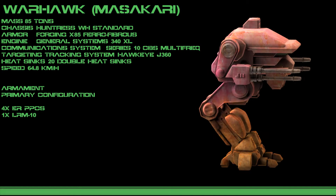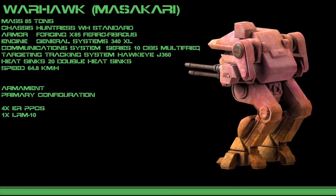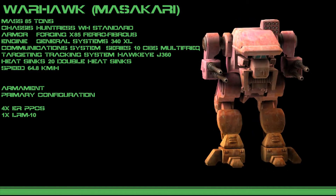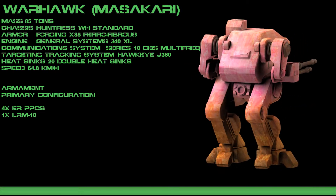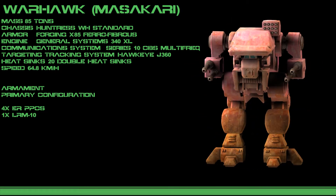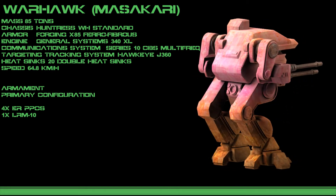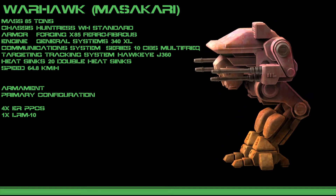Alternate configuration A mounts two lasers, an autocannon, and two missile launchers — one long and one short-ranged. Alternate configuration B uses the hefty Gauss rifle, four lasers, a pair of short-range missile launchers, and a single NARC beacon launcher to help track targets. The Warhawk C uses twin pulse lasers as well as two particle cannons, and a single flamer helps to balance out the larger weapons.